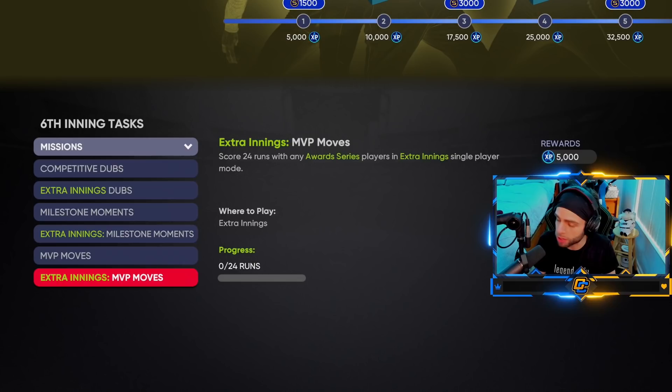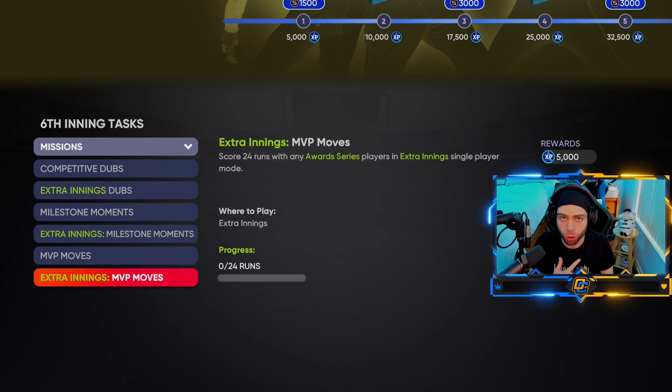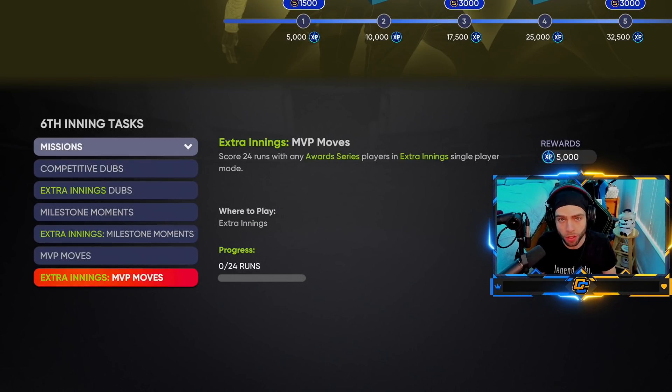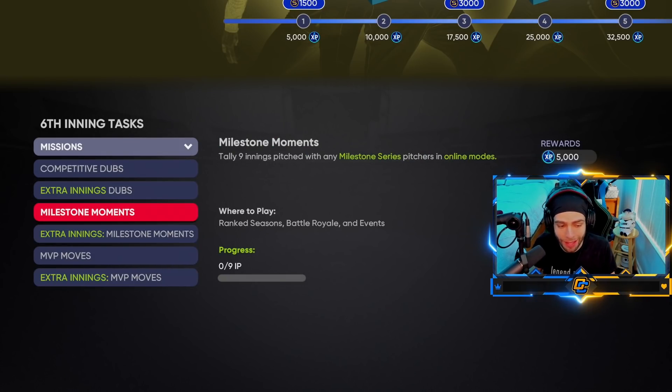MBP moves: award series player lineup. What I'm gonna do is craft a team build of milestone pitchers, bullpen pitchers, and award series players, and use that in extra innings to get five wins. Along the way to five wins I'll get those two milestone moments done — that'll be the way I get experience there.